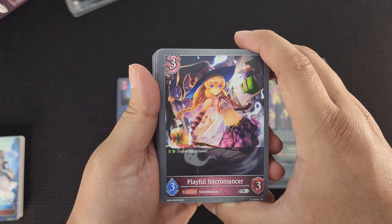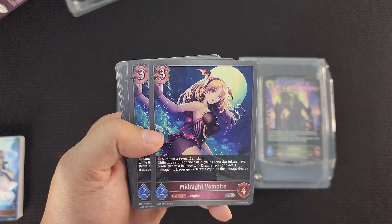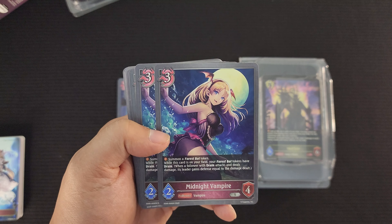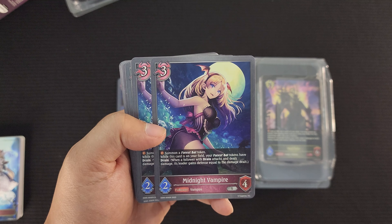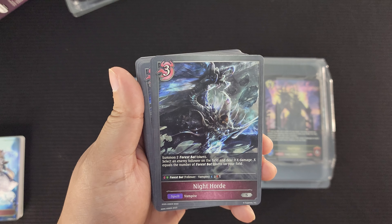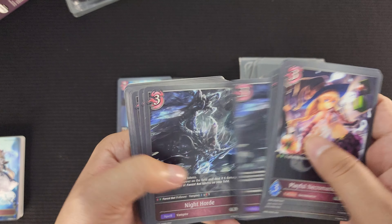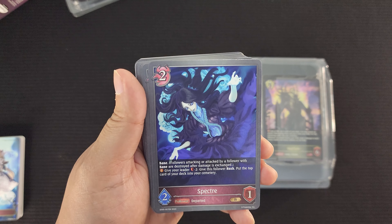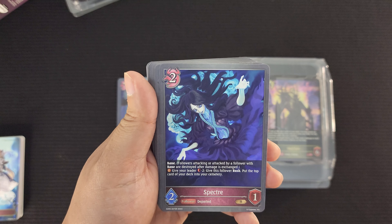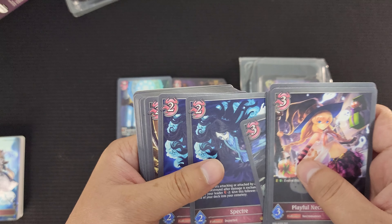Next up, Playful Necromancer — evolve this follower for one Evolution Point. Three of those. Midnight Vampire: Summon a Forest Bat Token. While this card is on your field, your Forest Bat Tokens have Drain. When a follower with Drain attacks and deals damage, its leader gains Defense equal to the damage dealt — that's pretty cool. Three of those. Night Horde spell card: Summon two Forest Bat Tokens, then select an enemy follower on the field and deal it X damage, where X equals the number of Forest Bat Tokens on your field. So tokens are very important for this deck.